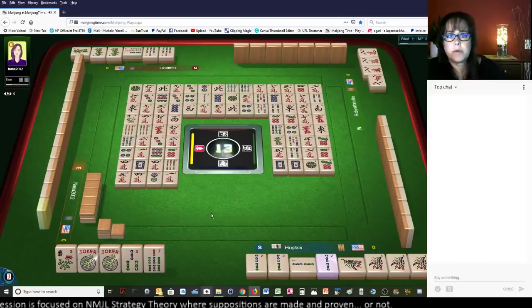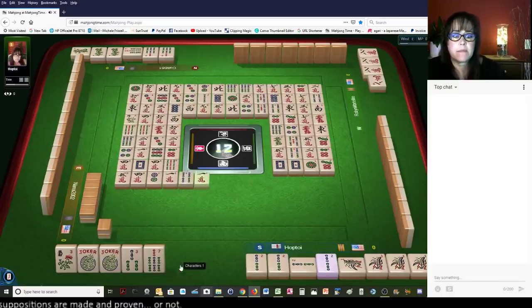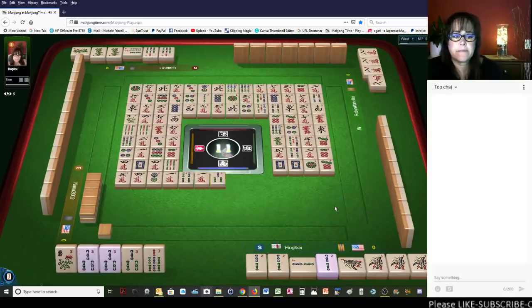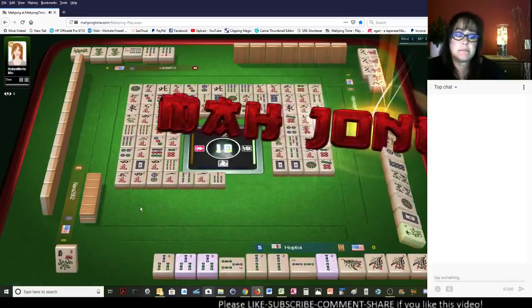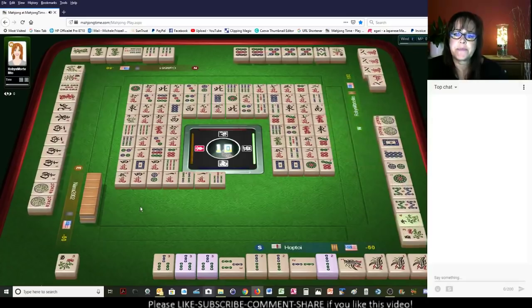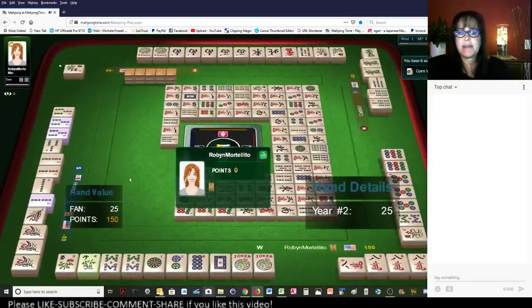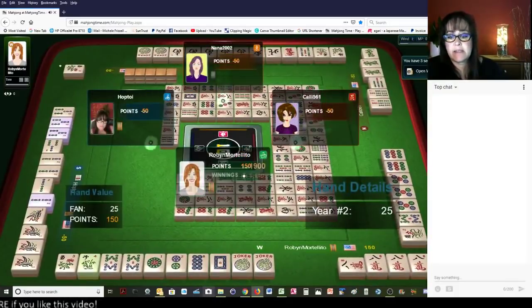1 character — 4 more picks, 1 discard. So we should play to win. 4 bamboos. 1 character. 3 bamboos — we'll kong that. Kong. Naked wait. This is when everybody, of course, knows what you need. They got it. Year hand.